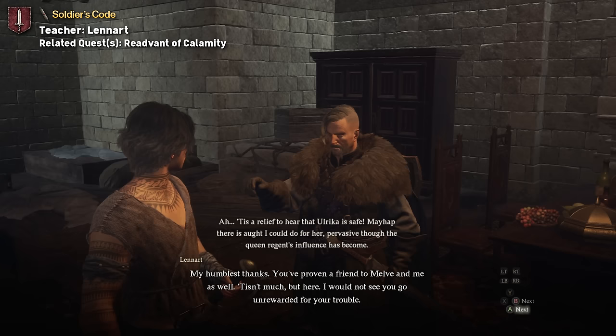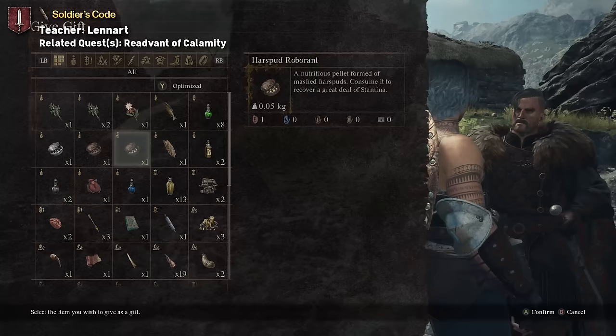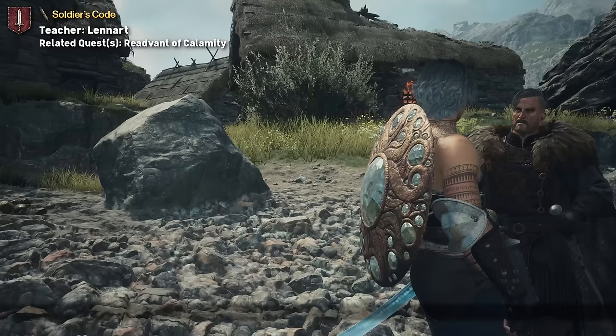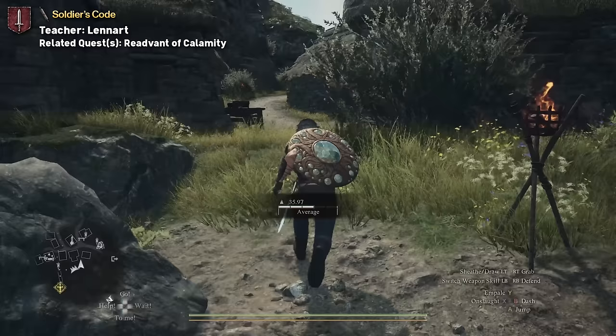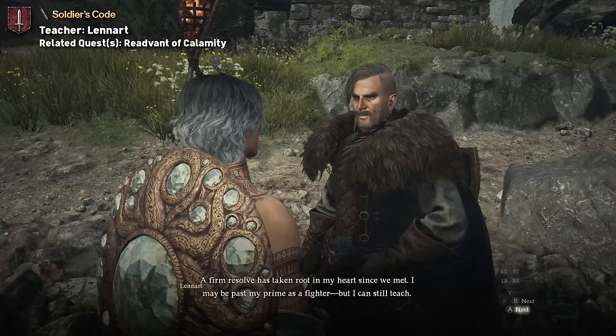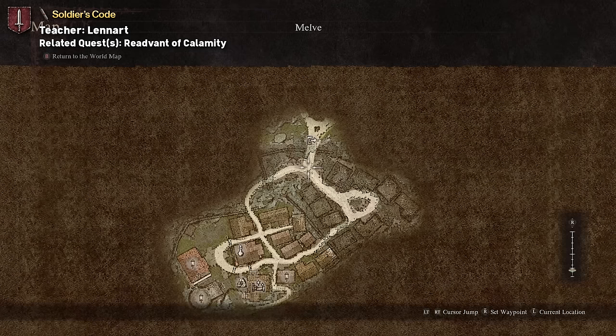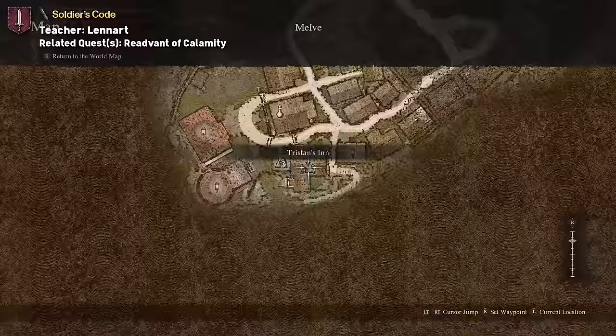Once Redovan of Calamity is complete, if Lennart does not give you the Soldier's Code tome along with the ring, you should proceed with gifting him items. One of the easiest things to gift him is goblin horns because they are pretty common, but they're only going to boost his affinity by something like 2 points, so you can probably find something that works better. If you're late in the story and you've already triggered the quest Home is Where the Hearth Is, you won't be able to get the tome until after you've completed that quest. Depending on where you are in the story, Lennart can be found at the entrance to Melv, in Ulrika's house in Melv, inside his own house in Melv, behind the inn in Melv on the lower part of the cliff, and on the beach in Herv.